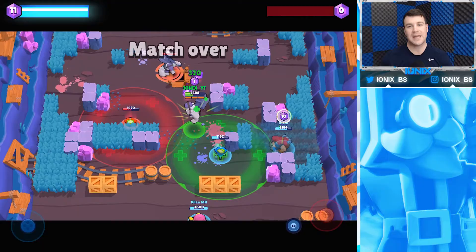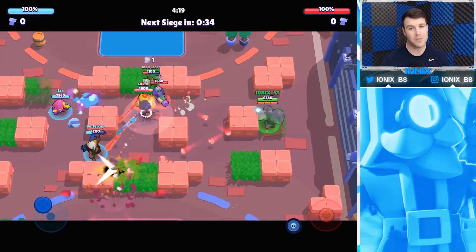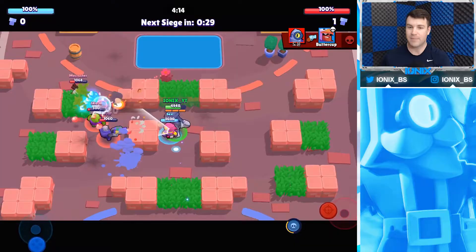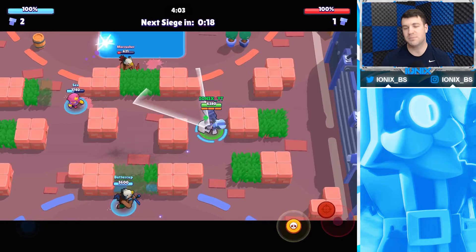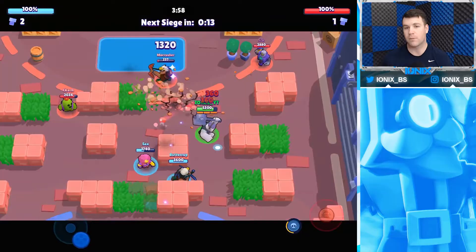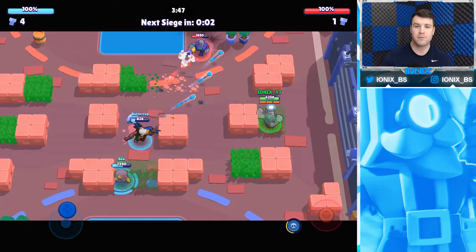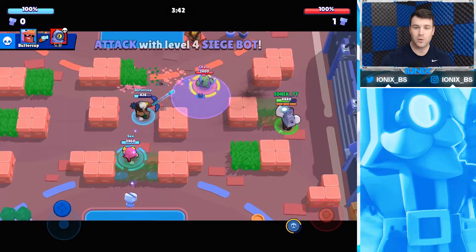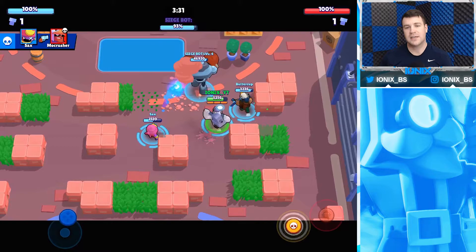Another 3v3 mode Frank excels in is Siege — in my opinion he's at least top three in this mode on all three maps. He plays the aggro role similar to Gem Grab. With his high health and range, you can push brawlers away from the middle just by your presence, causing them to back off and allowing your team to pick up more bolts. The width of his range is very crucial for maintaining control of the middle, as bolts spawn all over and Frank can dominate an entire side.